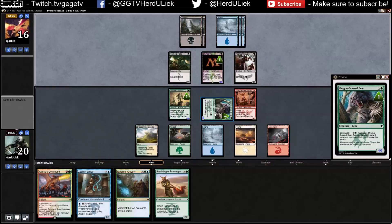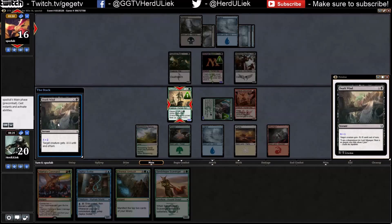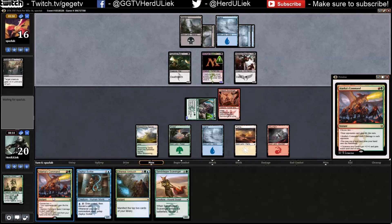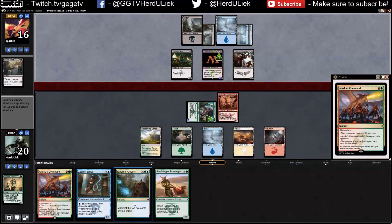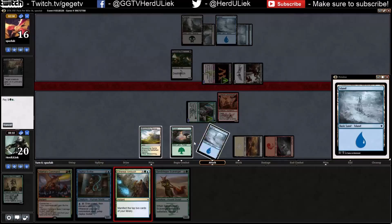I think I've got this now with this guy — unless you have something to return him to my hand, I don't think it's going to be any problem whatsoever. You can try to kill it but it won't work unless he has something like Flatten. Why didn't you kill that guy though? Ah, because then he doesn't have enough mana.